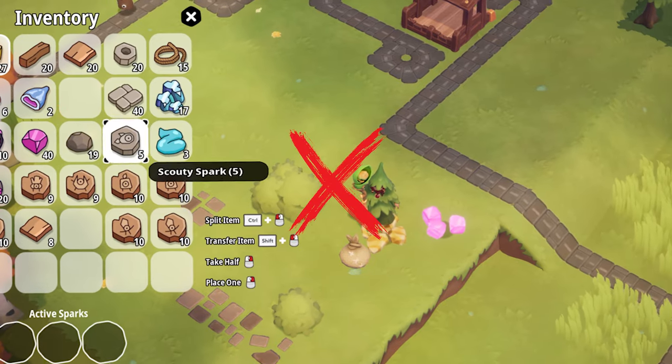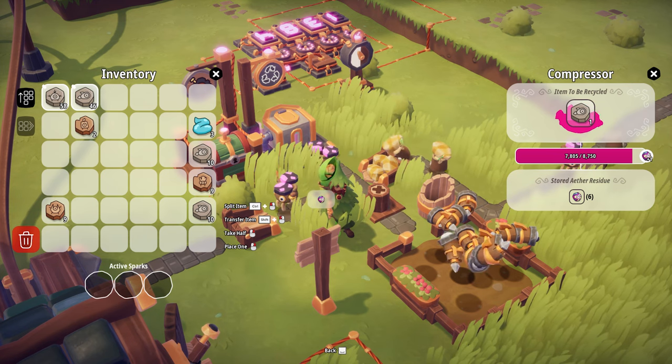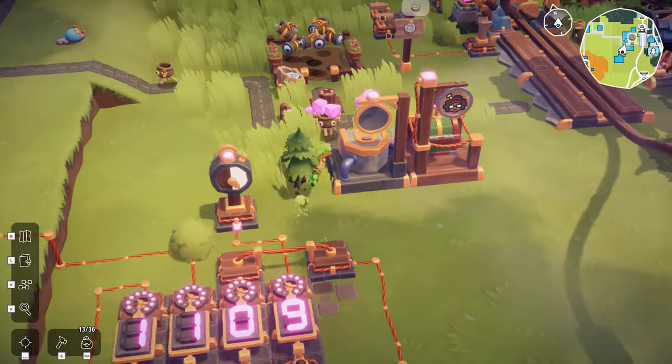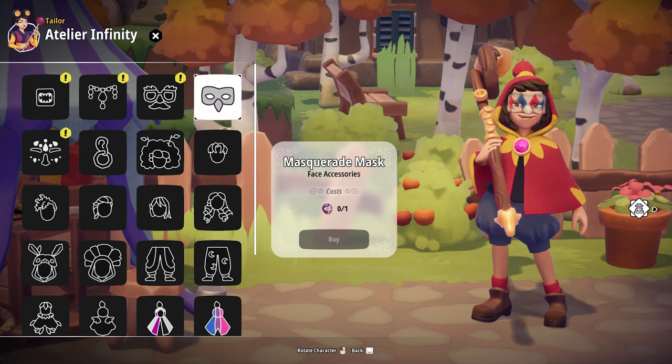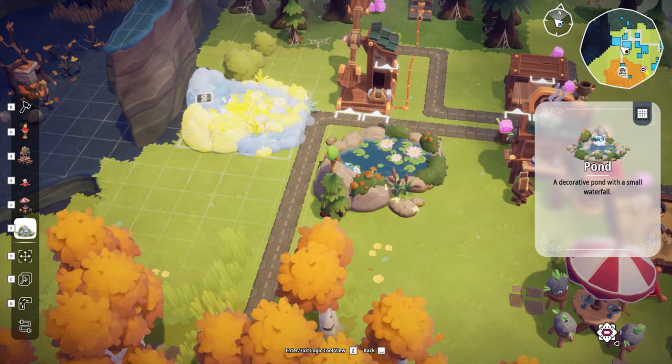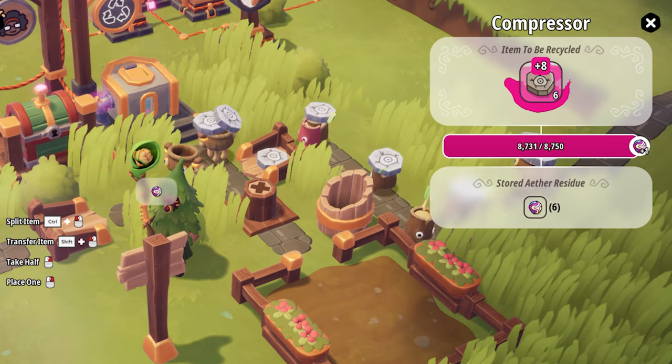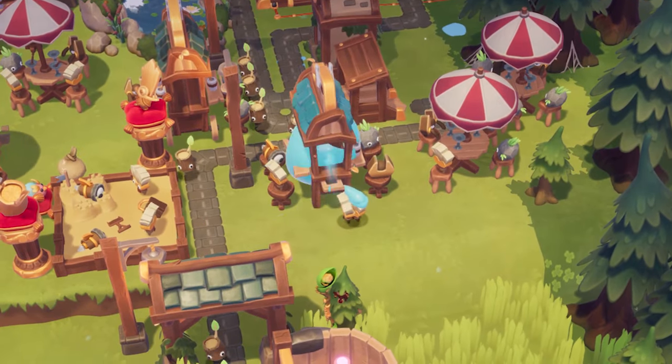Don't throw away your excess resources. You can now put them into a compressor and produce ether residue. You can use this new currency to spice things up and purchase a variety of snazzy new cosmetics and decorations. So get your compressor automated and cash in the benefits.